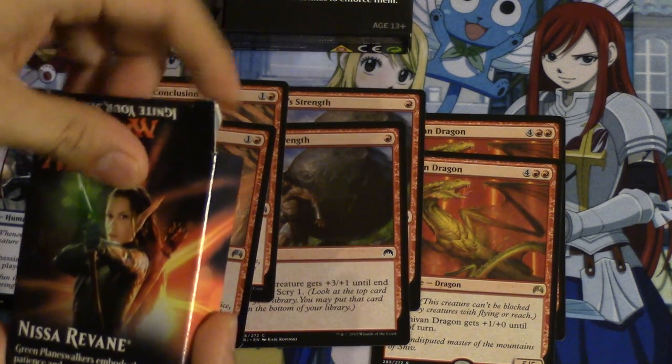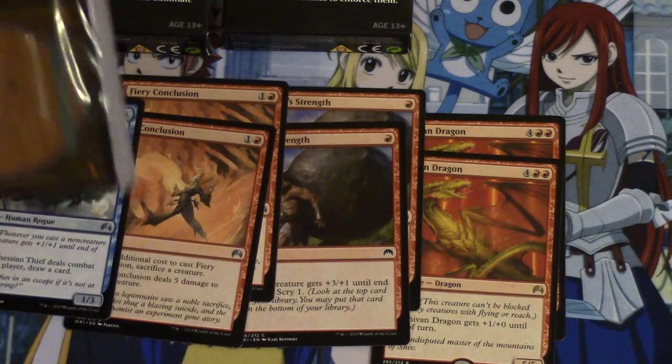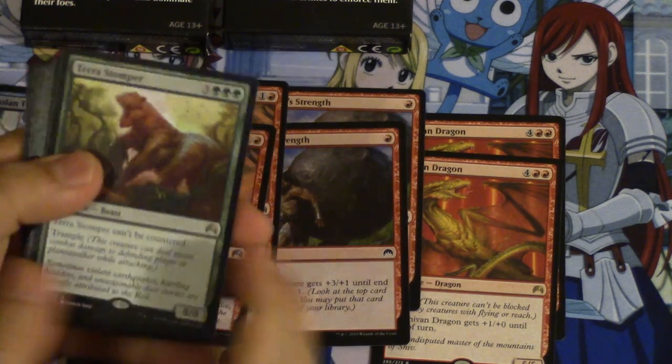So we're going to do Nisa and we're going out of all these cards. We'll add them to your trade binder. We'll trade for some cards. We'll get some, we'll figure some stuff out, but these cards, these intro...